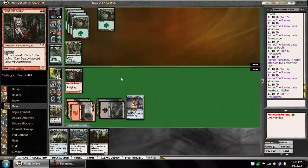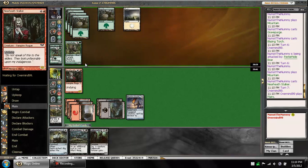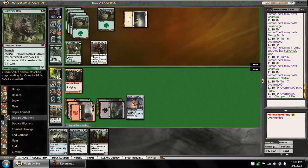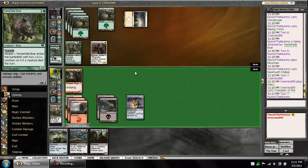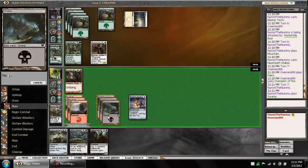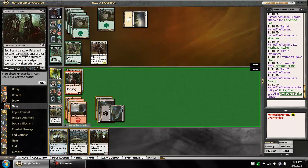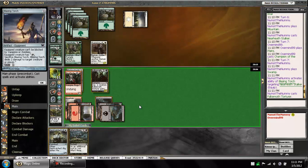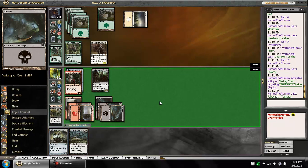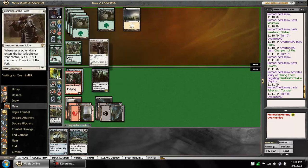Unfortunately, I'm not going to be able to Altar's Reap it for value, since it's a straight-up trade. Champion of the Parish — sure, I hope you attack. Damn, he did not. Quip Torch, threaten to shoot. Play the Torturer, threaten to sac. Have Altar's Reap left — that's pretty sweet. Maybe I should have just attacked there. No, that's not right. He would have just blocked the Champion.